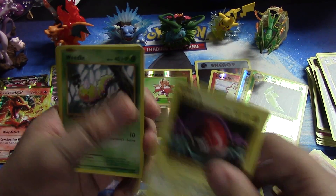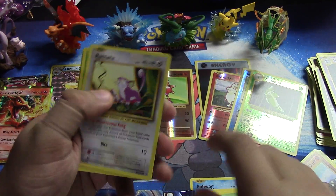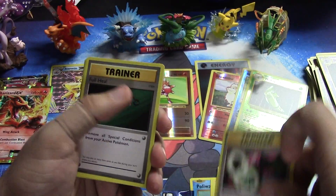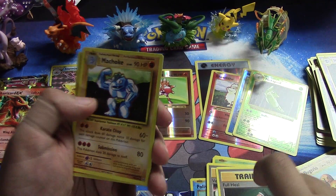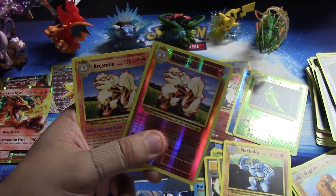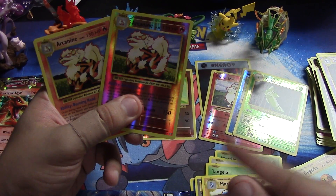All right, we have a Poliwag, a Voltorb, a Weedle, Rattata, Tangela, Venusaur Spirit Link — that goes with our Mega Venusaur EX — Full Heal, Machoke, reverse foil Arcanine, and another Arcanine to match. Two Arcanines in one pack!